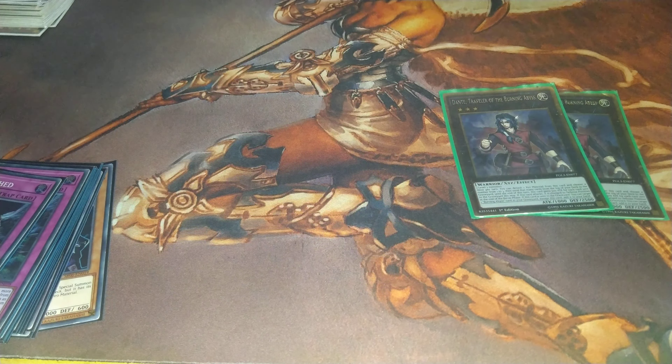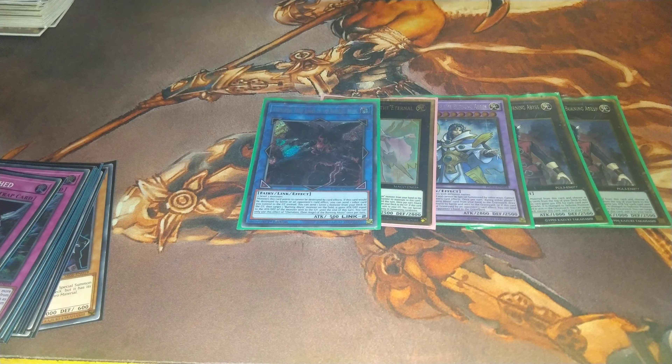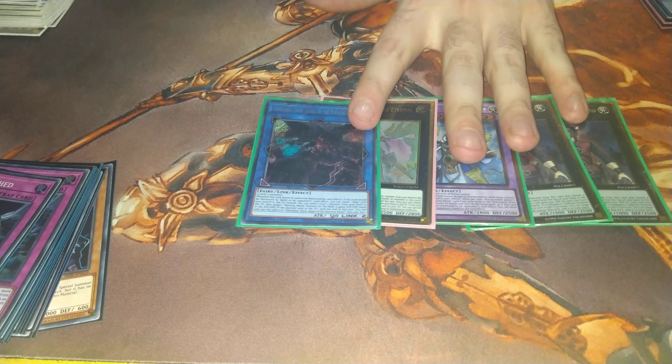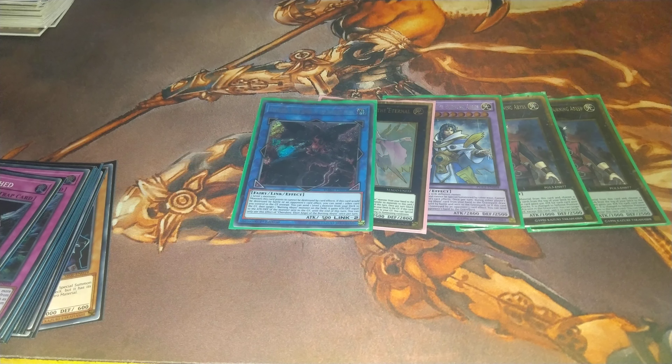The BAs in the extra deck haven't changed since last time. Double Dante, one Burning Abyss Dante, one Beatrice, one Cherubini. Some builds of BA these days are playing three Dante for the grind — I don't think it's necessary, I think two is enough because the game's not going to go that long. Burning Abyss Dante is still here because he's the best thing to get off of Beatrice — he's a card draw that can trigger off effects, and if you have the grindy matchup, when he dies you can strip a card from the opponent's hand, which can help you win the resources game. Cherubini is still one of the best starters in the deck, and Beatrice I'm playing until she gets banned.